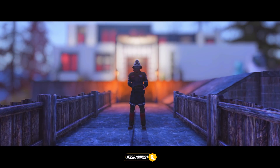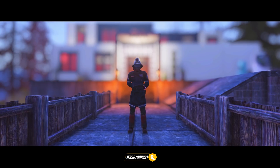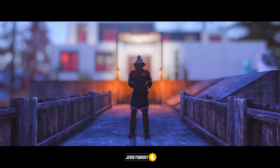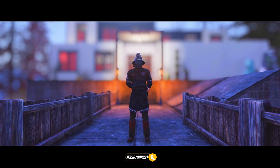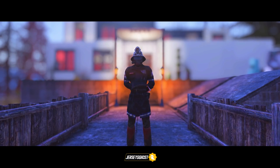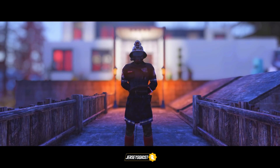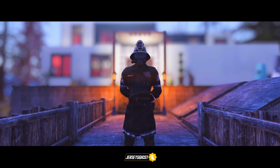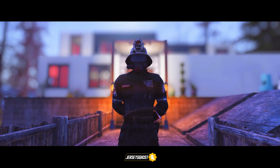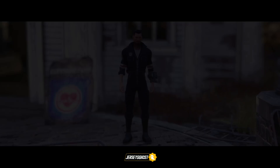In today's video I wanted to go over all of the Responders outfits, weapon skins, power armor paints, and camp items currently available in Fallout 76. Like previous faction videos, these are all items that show the Responders faction logo or colors — if something isn't displayed here it's because it doesn't have any Responders branding attached visually. The Responders seem to be a popular faction among the community, so let's get into it.